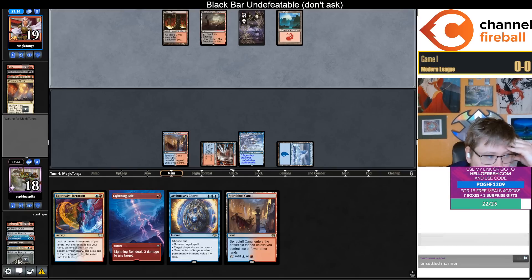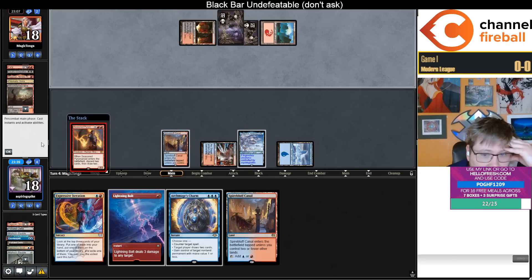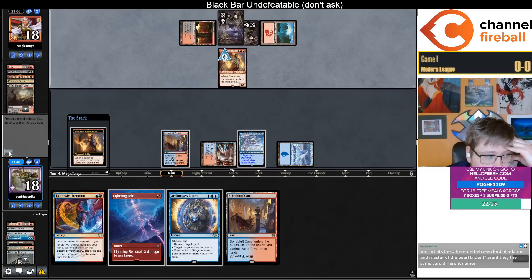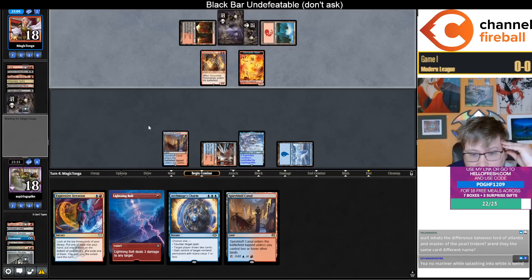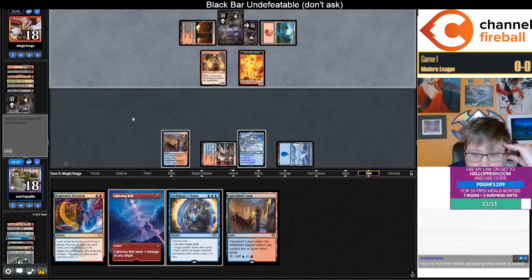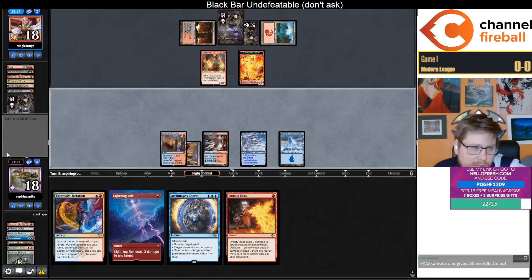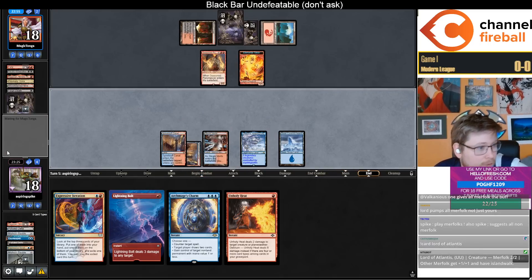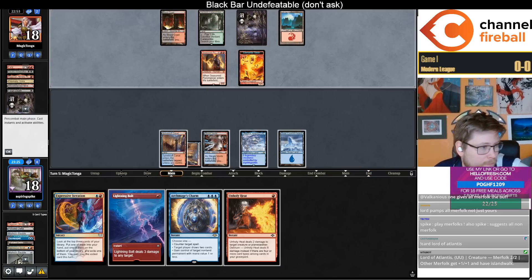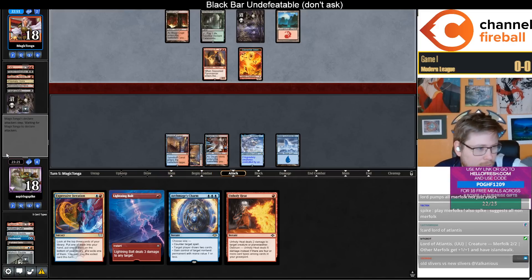Maybe you just can't afford to play Glasspool Mimics if you're playing Ghost Quarter, Leonin Arbiter. You just need to play more dual lands. You could play two of the Blue-White Pain land, but there's also the Blue-White Merfolk land — reveal a Merfolk, comes into play untapped. That's way better. You could play two of those over the Mimics to have better mana in your Blue-White Ghost Quarter deck.